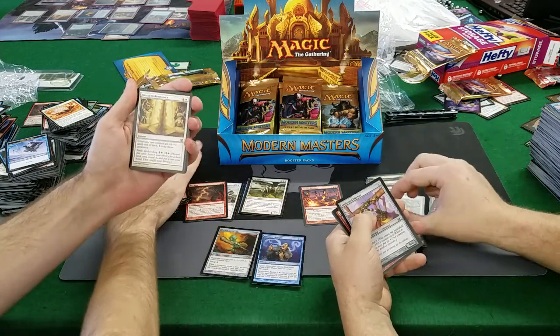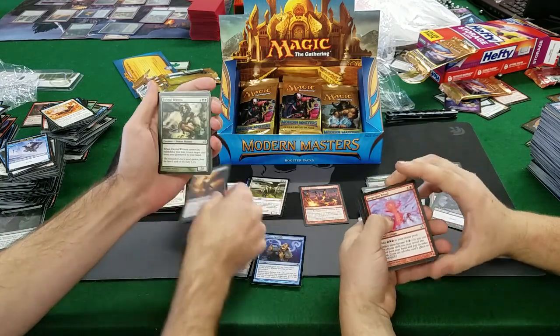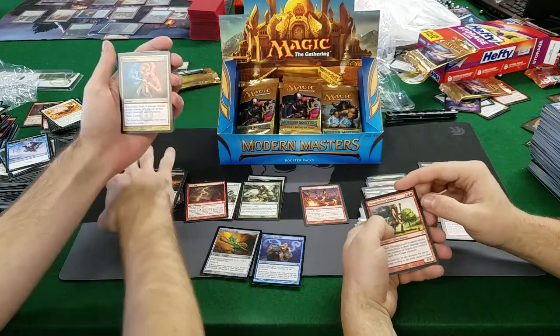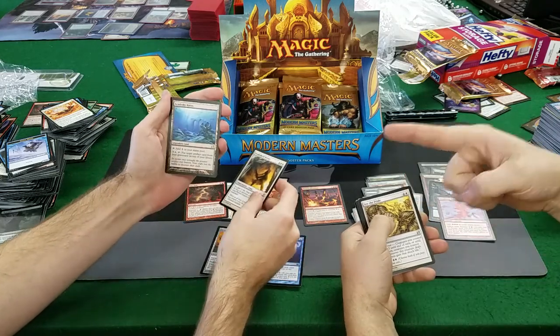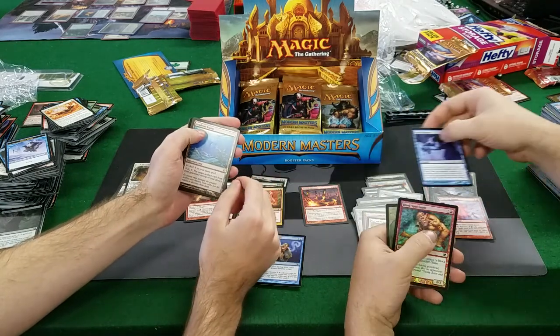Leme of Resistance, Arcbound Worker, Drag Down, Desperate Ritual — that's about 2 bucks. Eternal Witness — $6, nice! Thundercloud Shaman, Electrolyze. Stir the Pride, Pew Killers, Wilt-Leaf Liege — terrible. Academy Ruins — Academy Ruins is $20! Gifts Ungiven is $6.50.